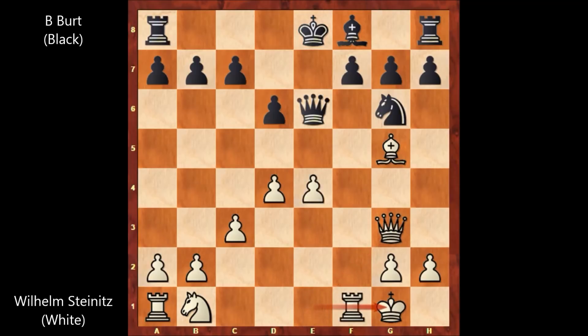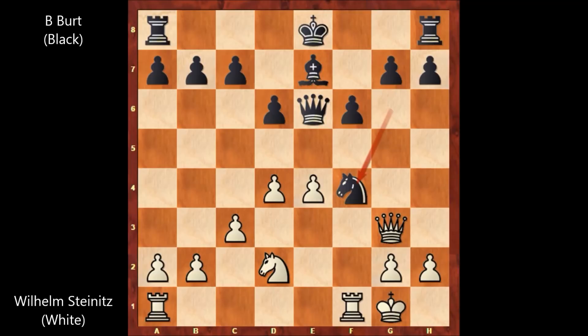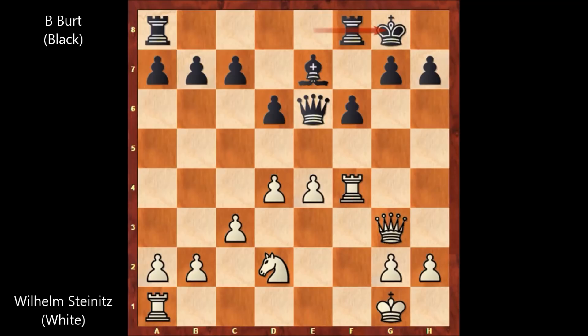Of course, after castling we have f6, not capturing the pawn. Bishop to f4, bishop to e7 — and black is showing his intentions: he wants to castle on the kingside, not the queenside. Knight to d2, knight takes bishop, rook takes on f4. Finally, black also castled, and in this position it is about equal.